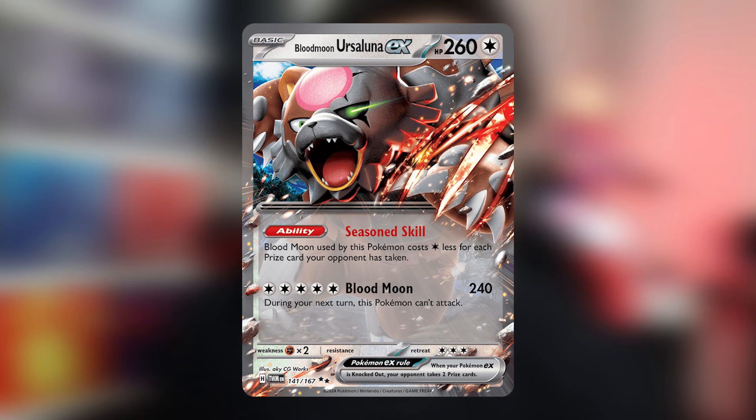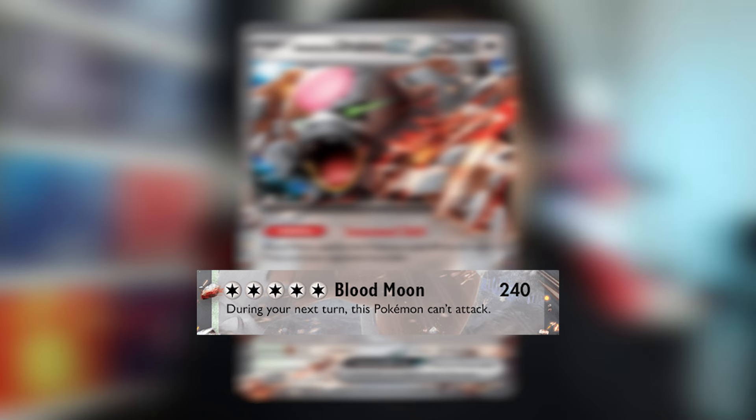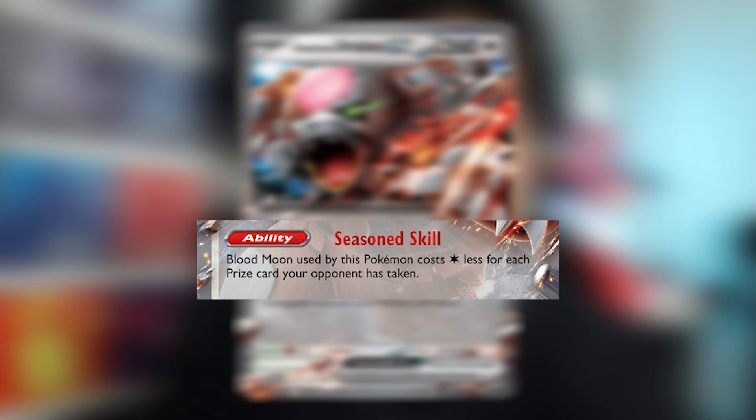Next we have Blood Moon Ursaluna EX. For 5 Energy, its attack does 240 damage. But with its ability, the attack costs 1 less for each prize card your opponent has taken. So if your opponent only has 1 prize left, this Pokemon can attack for free. That is insanely broken late game.